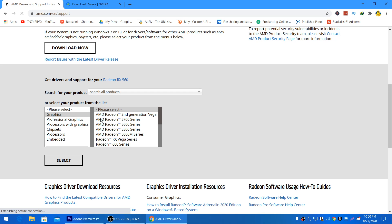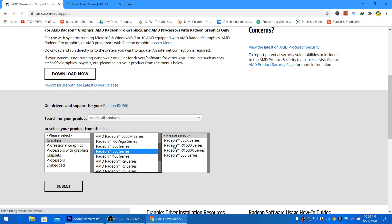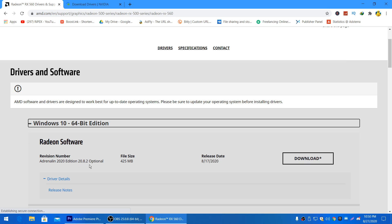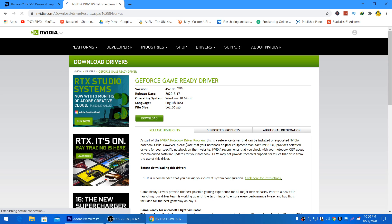To update your driver, go to the NVIDIA or AMD site and select your GPU model. I have an RX 560 4GB, which is in the AMD Radeon RX 500 series. Select your model, click Submit, and download the latest driver. For NVIDIA, select your product type, series, and name, then click Search and download the latest driver.